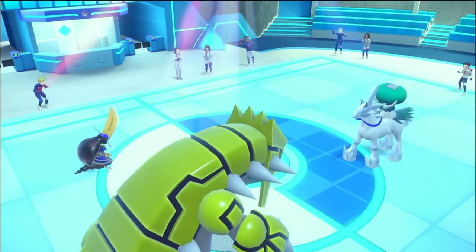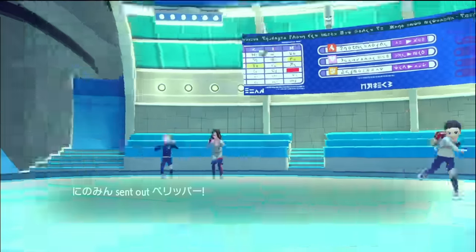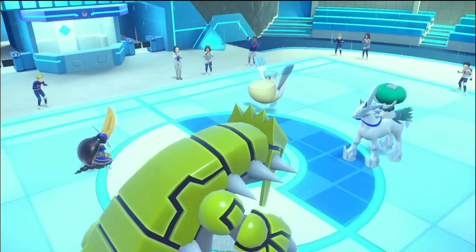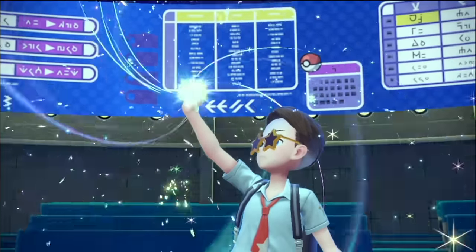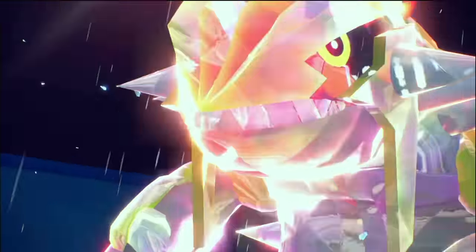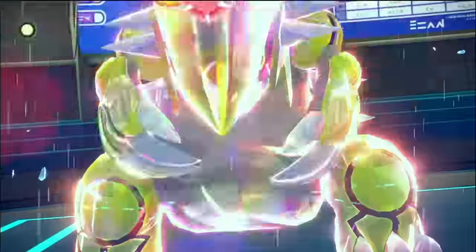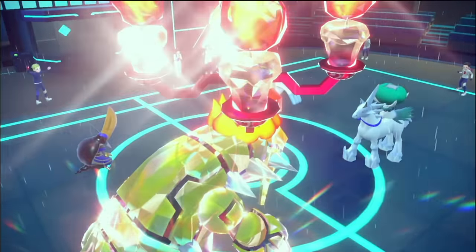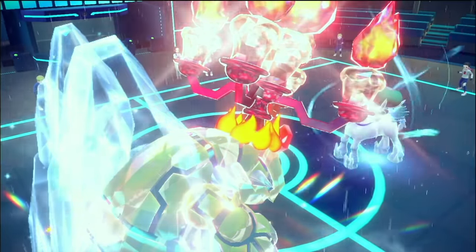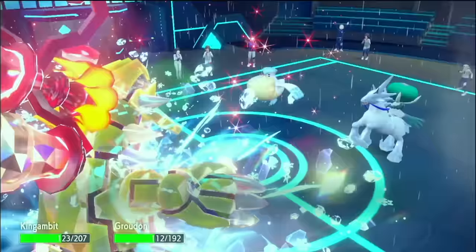They're swapping out — bringing in Pelipper. Finally. I knew they had it. I'm not really using the sun, so I'm not too worried about this. My fear would be Weather Ball can now blow up Groudon. I guess I am a little scared. A crit Precipice Blades could do it. At least it connected — and it's just a Glacial Lance at plus two. Now we're fine.